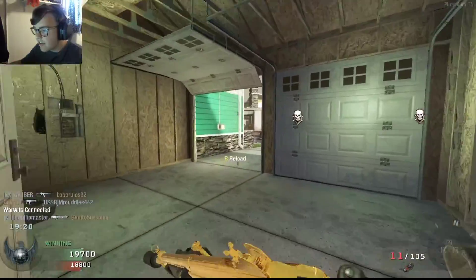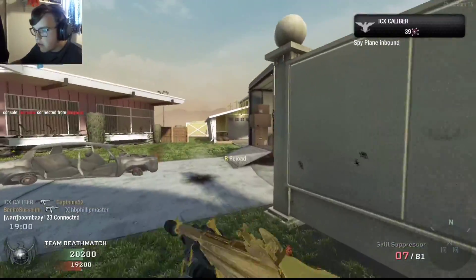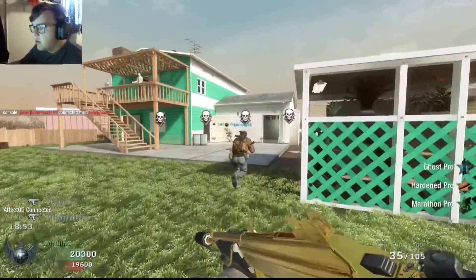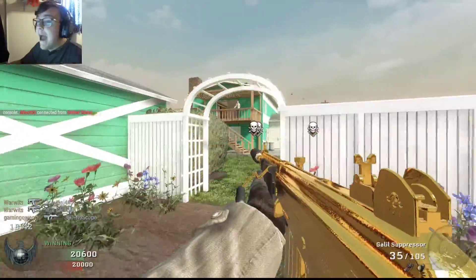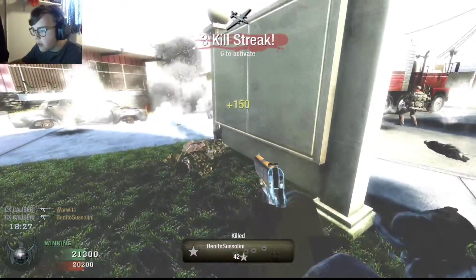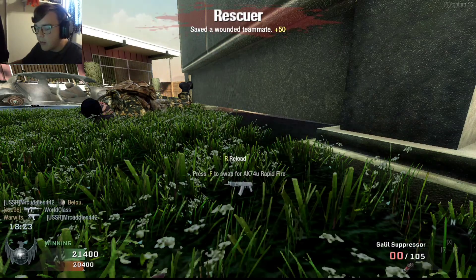These guys are so dumb. I love this gold camo. I think prestige 14 has the best emblem in this game — people really like prestige 15, but for me, prestige 14, no cap. I'm literally hard carrying my team right now. What is he doing on the floor?